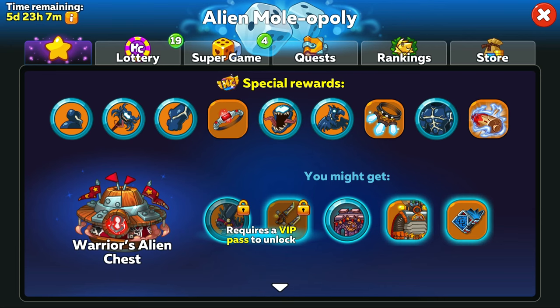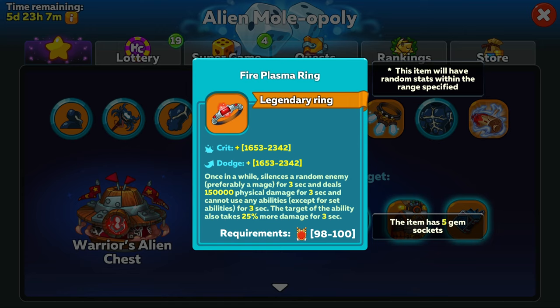The next item I would say to go for is the Fire Plasma Ring. Once in a while it silences a random enemy — preferably a mage — for 3 seconds and deals 150,000 physical damage for 3 seconds, during which they can't use their abilities. They can still use their set abilities within this time, and the target also takes 25% more damage. You'll want to use this if you haven't got a full set of event rings yet, because that 150,000 damage is vital for killing the enemy. It could be half a mage's health or more, so this ring is going to be vital for killing mages very quickly.